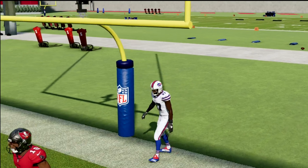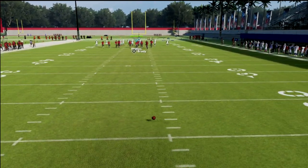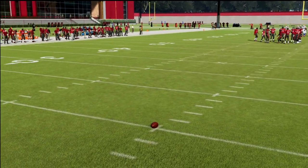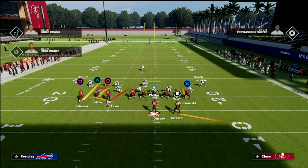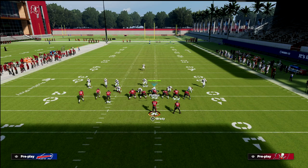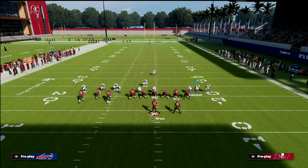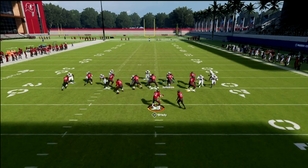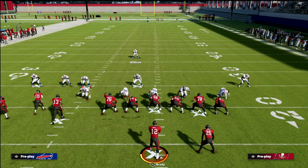Thinking about the Madden 22 meta, most people — whether they run Bunch, Trips, or Bunch Tight End — are going to roll out to the side their quarterback throws from, and most people have a right-handed quarterback. So what we're going to do is show blitz, then manually move this edge rusher out and set QB contain, then click onto the safety and come down to fit the run gap. You'll get really fast, clean pressure at the quarterback.